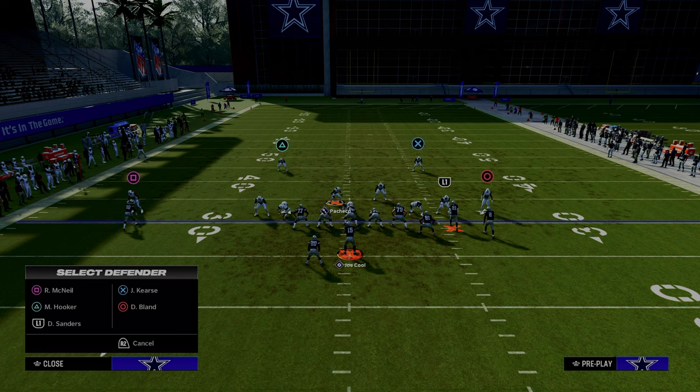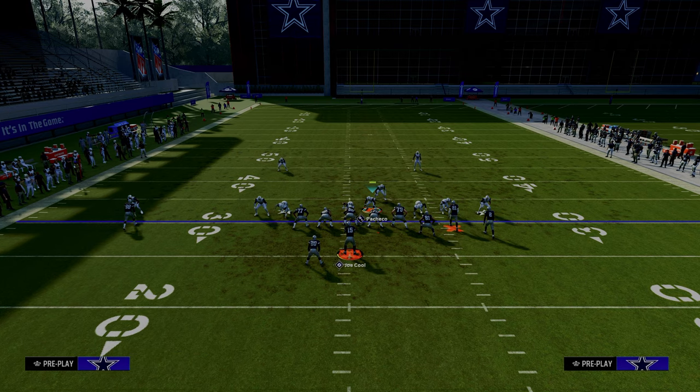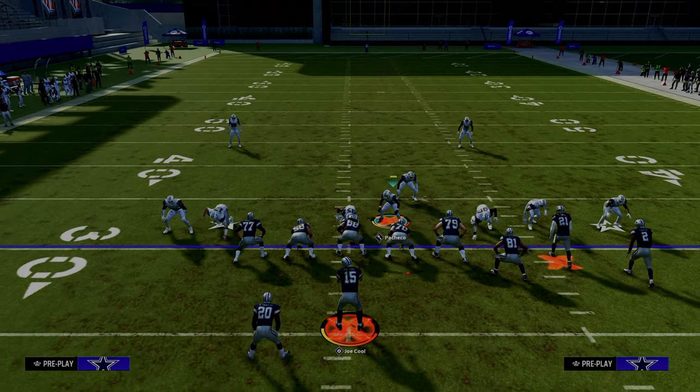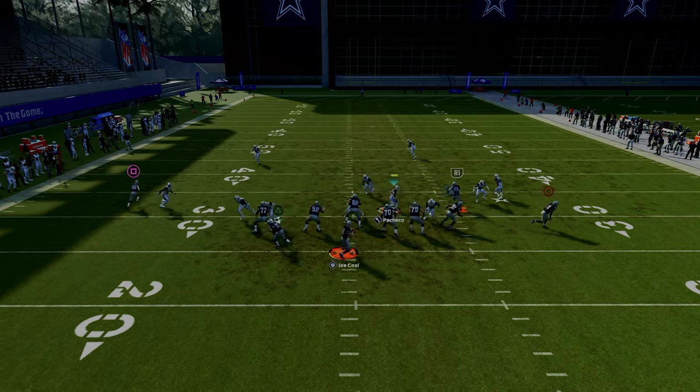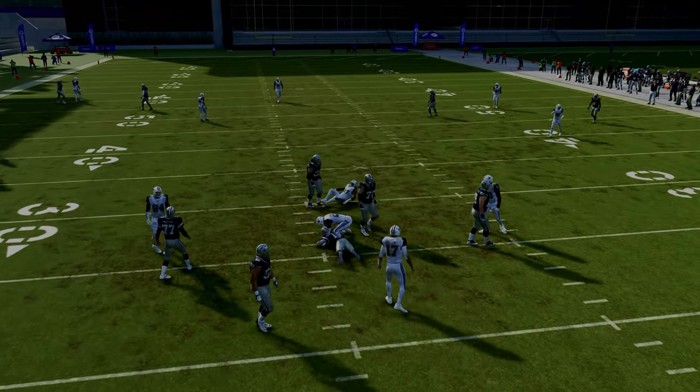If you want to create an entire bunch defense, you could do something like this on the left-hand side and something like this on the right-hand side. This becomes a really, really good defense if they're sending their running back out on a route. You've got that pressure — just one of the best defenses in the entire game.